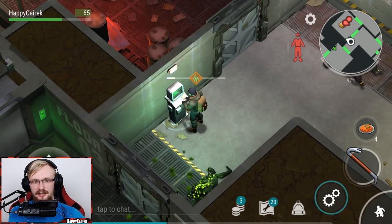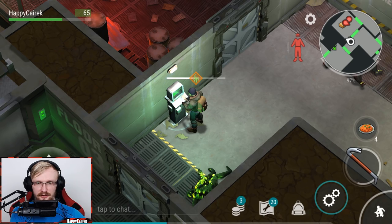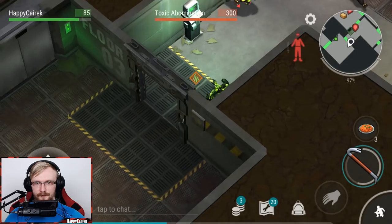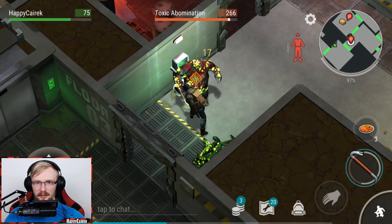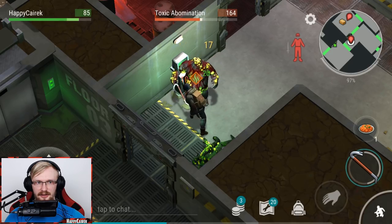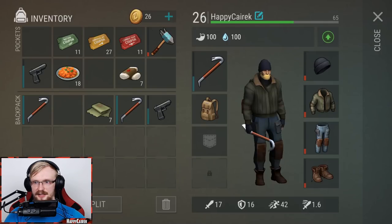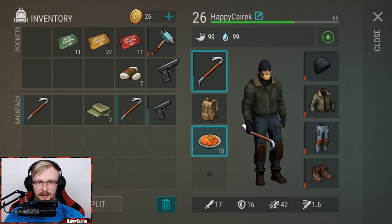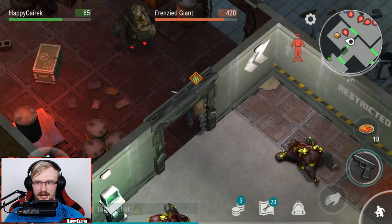Let's activate the terminal, and now we're gonna be able to come back to the first floor. Let's clear the last two zombies over here - toxic abomination. Maybe you can sneak on him and do some damage. That's it - we're almost out of armor here anyway. Let's take back the Glock and kill the Frenzy Giant.